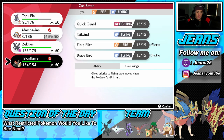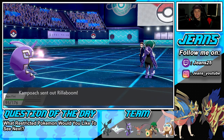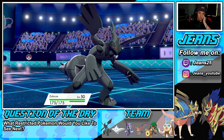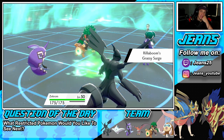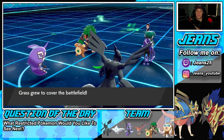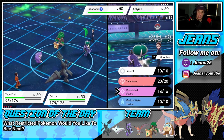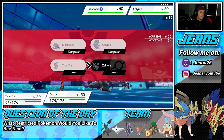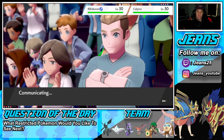I think we save Talonflame for when Tapu Fini goes down, just in case he sends out Rillaboom again — and there it is, that lovely Rillaboom. I can double protect, which could be great so we don't get Faked Out, or I can predict who he's gonna Fake Out. I would think he'd go for Zekrom, so I'm just gonna protect Zekrom. We might see an Astral Barrage but let's see. We saw Talonflame in the back — I didn't want to bring him out because I didn't want him to get Faked Out and one-tapped.